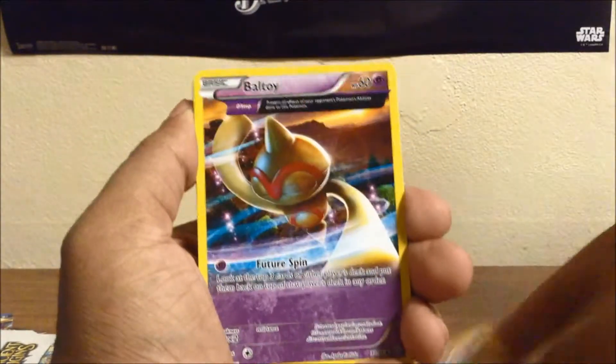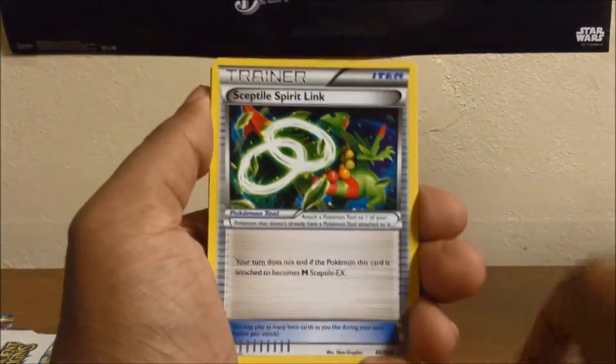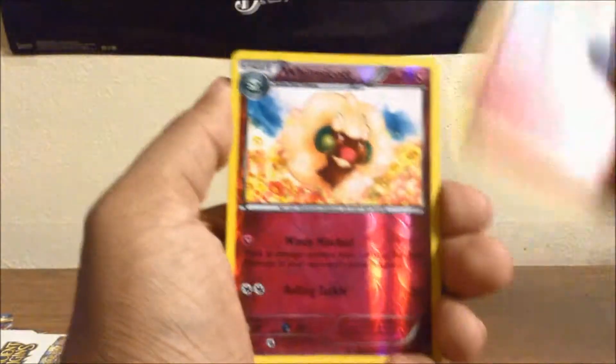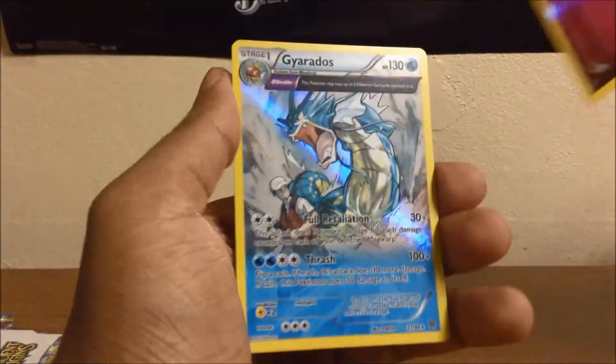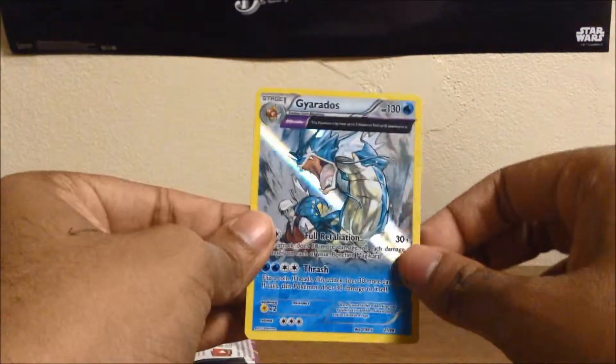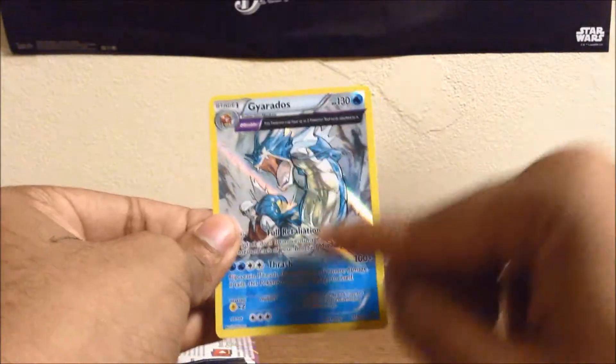Wooper, Dewgong, Unknown, Bellsprout, Ancient Trade, Sceptile, Spirit Link, Metang, Camerupt reverse — and nice, Ancient Trade hollow! So two hollows — that's awesome! And yeah, that one looks much better; the other one looks derpy.